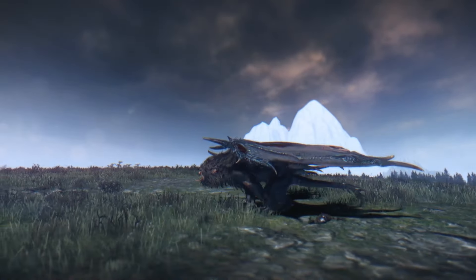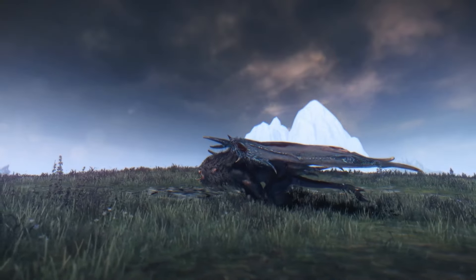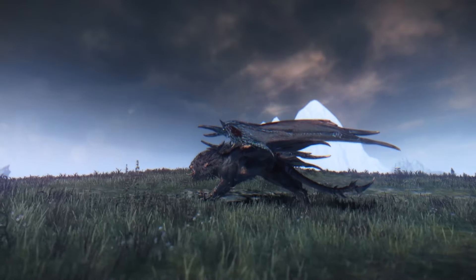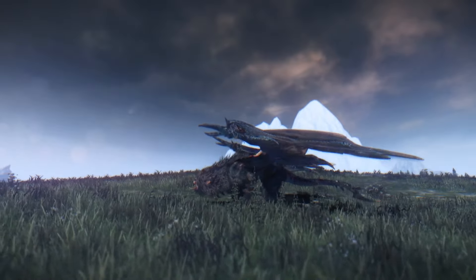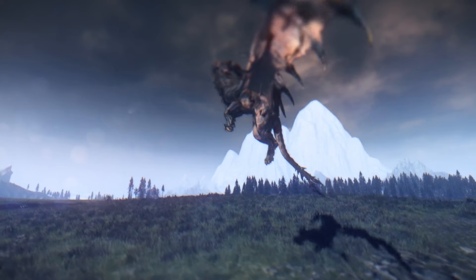Hey everybody, it's PartyElite with another episode of Total Breakdown. This time we've got a submission from Hippostring, who leads the Empire in battle against the Greenskins led by Oo Karma. This one's an exciting one, going right down to the wire on Alpine Ridge. So without further ado, let's look at army composition.